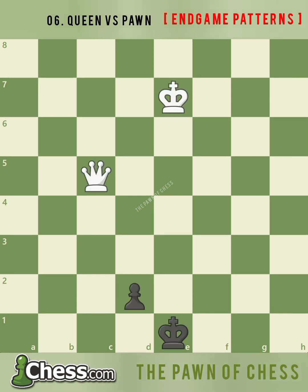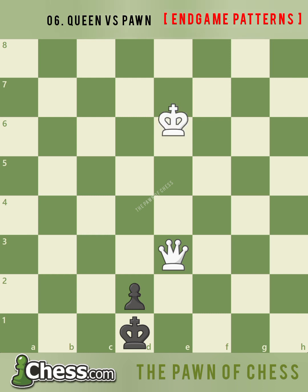In this position, black's pawn is just one move away from promoting. White must play precisely to win this endgame. The first step is to force black's king in front of the pawn, which will gain a tempo to bring white's king closer to the action. White begins the path to victory by playing queen e3 check, attacking the pawn, which forces black's king to block the promotion square with king d1. Now that black isn't threatening to promote on the next move, white brings the king closer to the pawn with king e6.